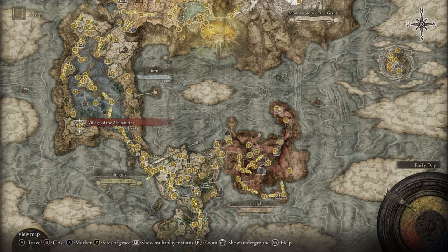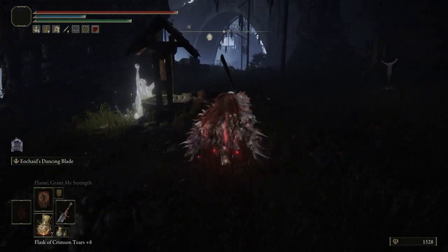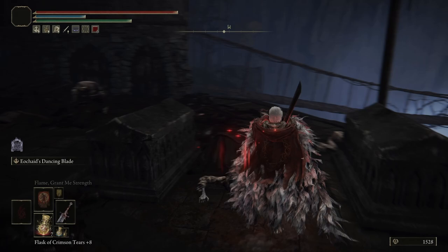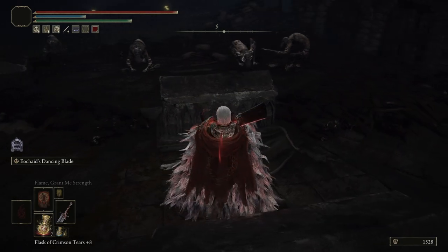Next up, we're going to the Village of the Albinaurics. From the Site of Grace, you just want to head straight and then to the left. Over here by these graves, there's going to be this body. You just pick up the item from this body, and there is your second Larval Tear.